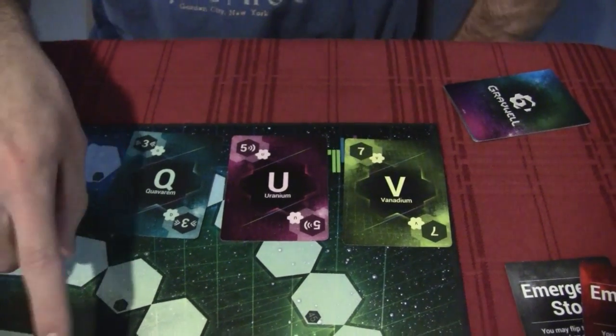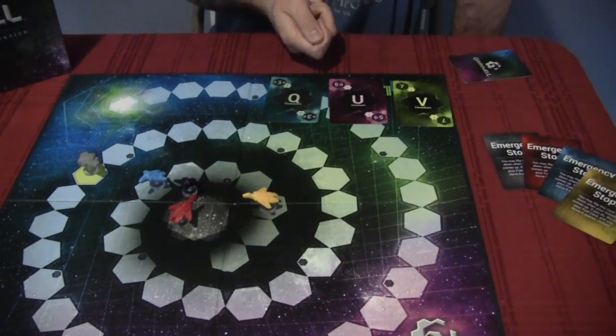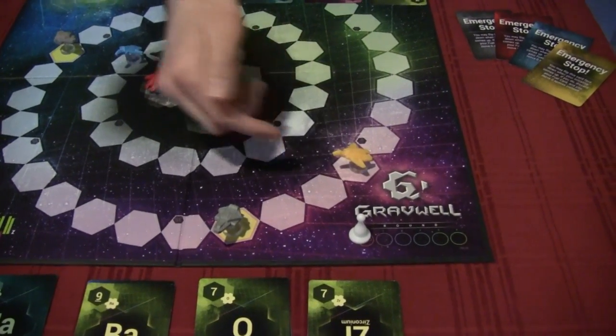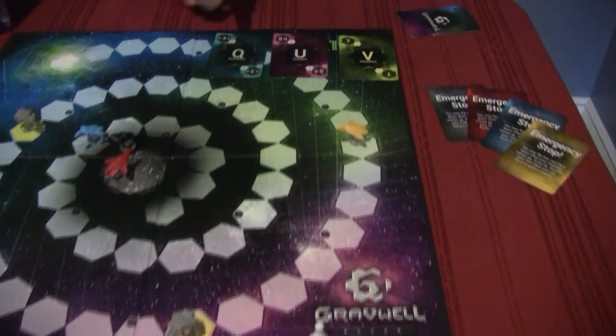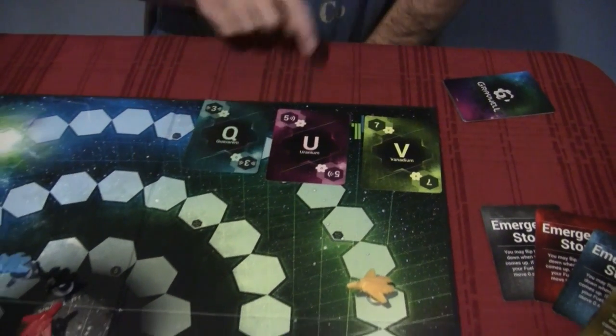Purple repels — so instead of going towards the nearest spaceship you move away from it. Say you're right here and there are no spaceships in front of you, or the nearest spaceship is behind you; you'd play a purple card to push yourself further away from gravity. And then blue cards move everybody on the board towards you that many spaces.